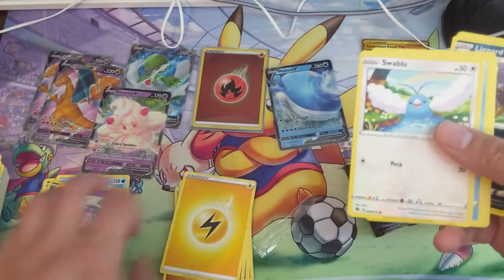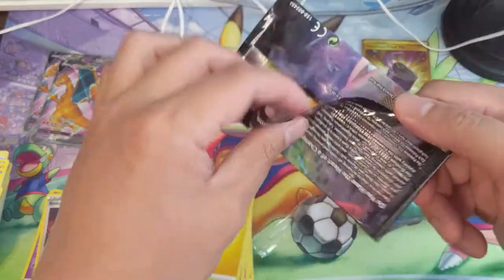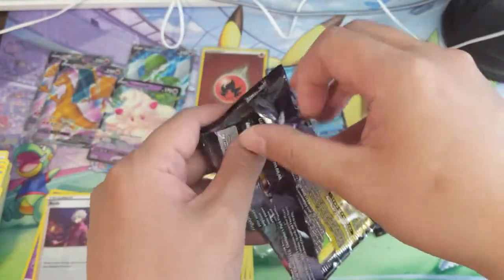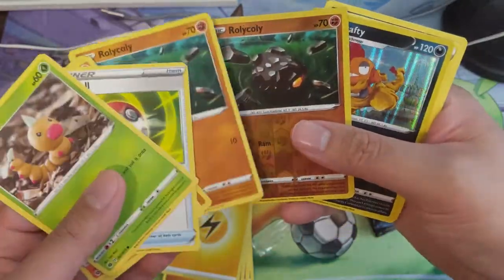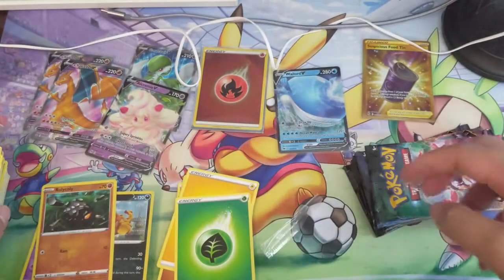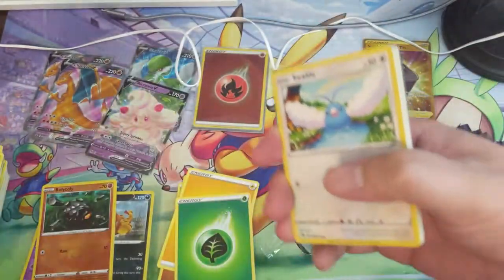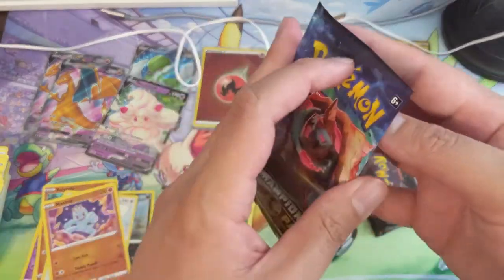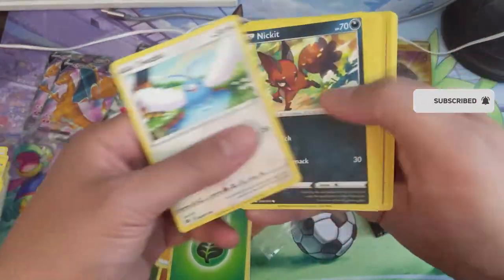Just gotta keep these piles somewhat organized. Packs are opening a little bit better — a lot of Rolycoly into a Scrafty. Trying to think what is the least appealing secret or hyper rare — is it this can of food, is it the rainbow Dreadnaw? I feel like it's definitely not the Gardevoir. The rainbow rare Hop — not too exciting, but I like the Hop art at least.